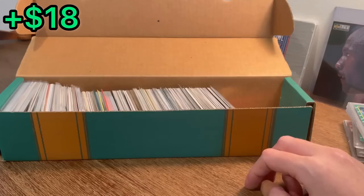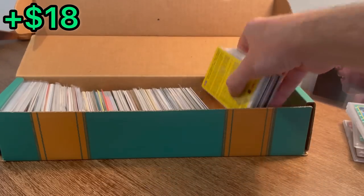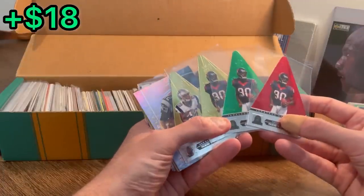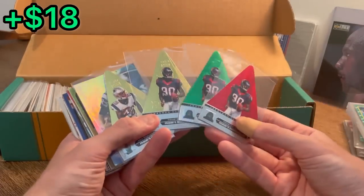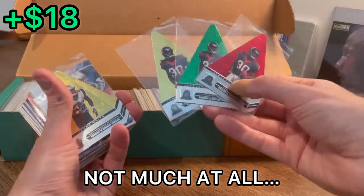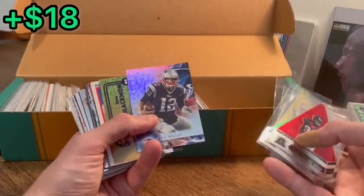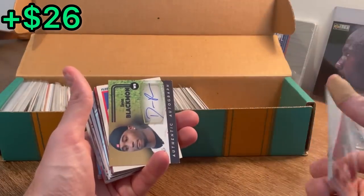I don't even know if we need to go through these after that pull, but I guess we will. We've got more giveaways to do. Oh, look at that — really cool. Jadeveon Clowney, gold, green, and red Crown Royale rookie cards. Very, very nice. I don't know how much those are worth, but there's got to be worth something. We've also got a James White here. And then — oh, nice — Tom Brady. Platinum. Wow. This purchase really just picked up. That is awesome. Love that.